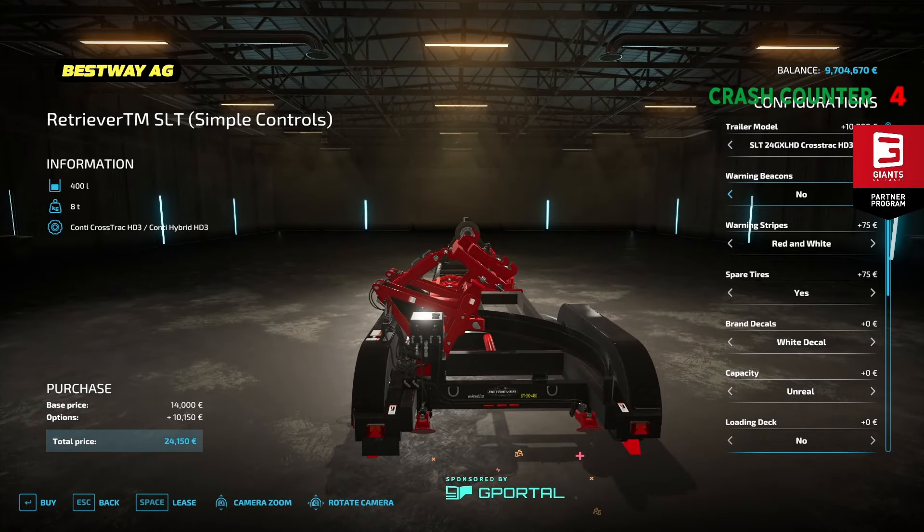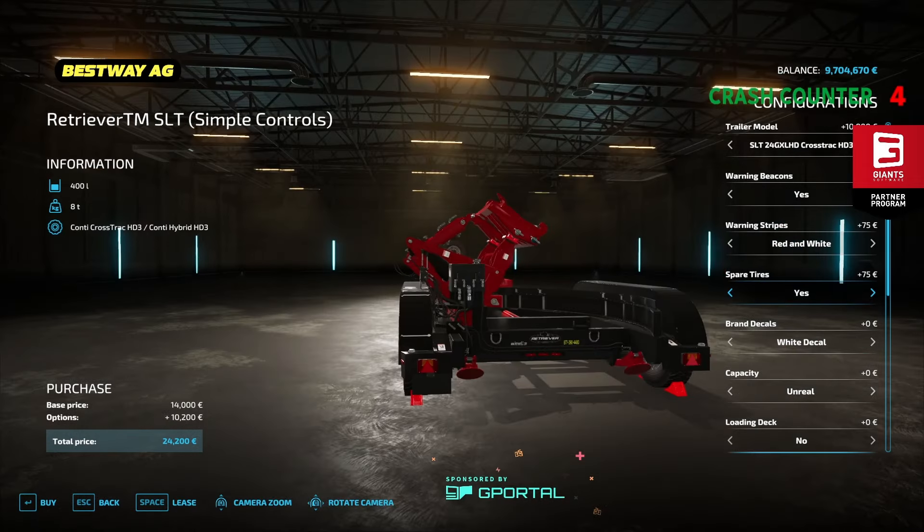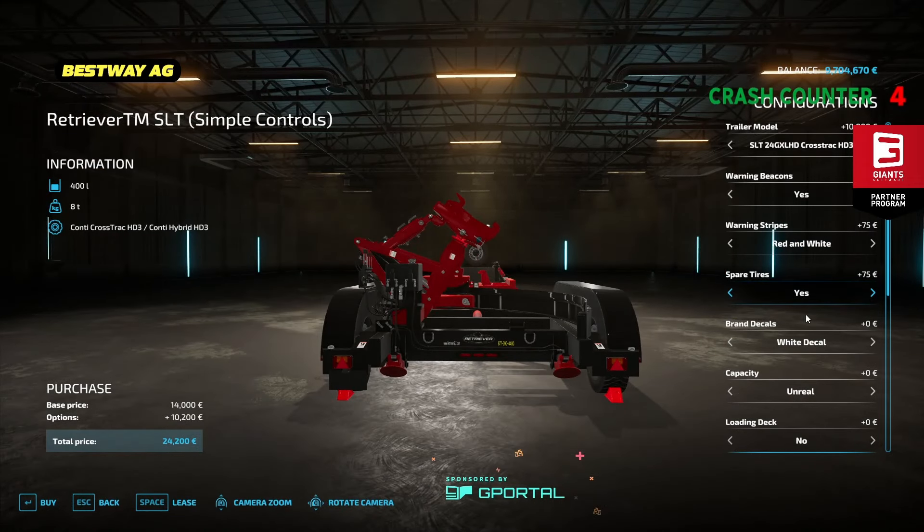Then the 24GL HD or triple axle. Warning beacons — they are located on the vendors — yes or no. Warning stripe options: red and white, orange and white, red and orange, nothing, or red and white again. Spare tire: yes or no.